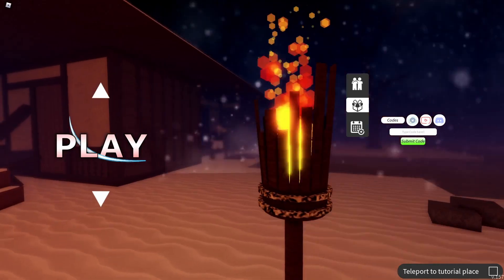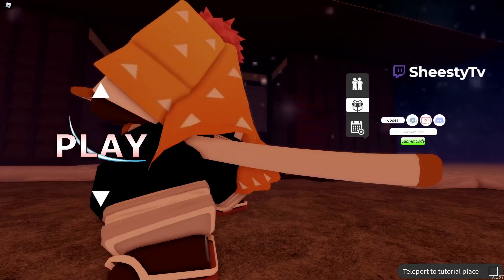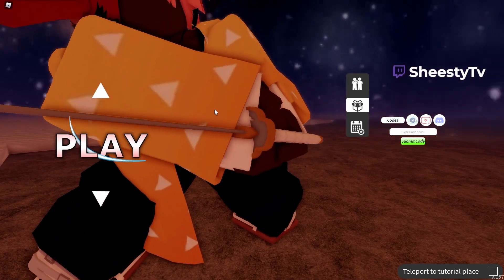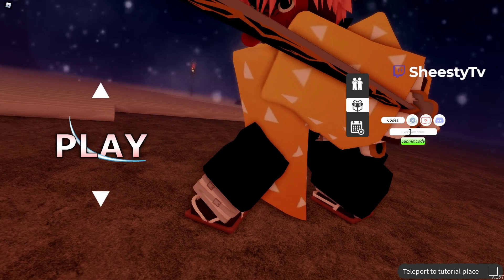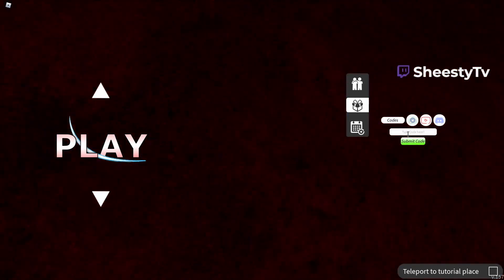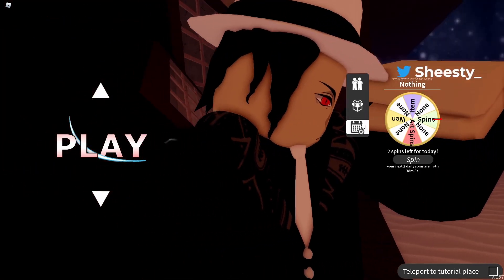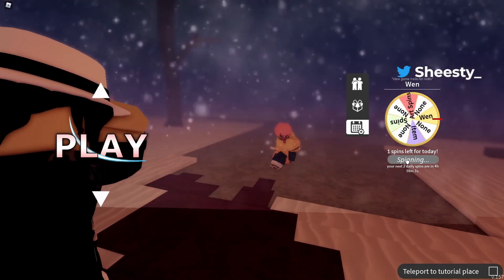Project Slayer got the mini update, as you can see on the screen right now. You can now type your code without having to go into the game to type it in, so that's a W in my opinion. They had some new stuff including those spin rewards.